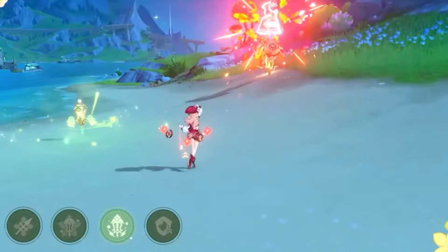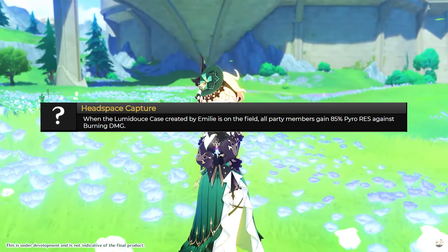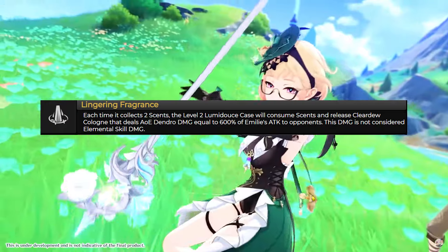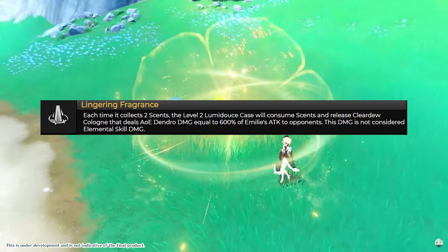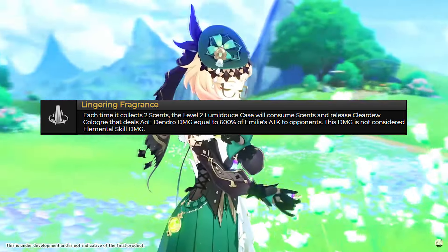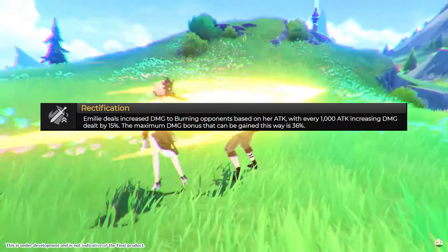While the ultimate ability is active, your elemental skill will not create a Lumidus Case. Moving on to her passive abilities. Headspace Capture: when a Lumidus Case created by Emily is on the field, all party members gain 85% Pyro resistance against burning damage. Lingering Fragrance: each time the level two Lumidus Case collects two scents, it will consume them and release clear dew cologne that deals area-of-effect Dendro damage equal to 600% of Emily's attack. This damage is not considered elemental skill damage. Rectification: Emily deals increased damage to burning opponents based on her attack, with every 1000 attack increasing damage dealt by 15%, up to a maximum bonus of 36%.